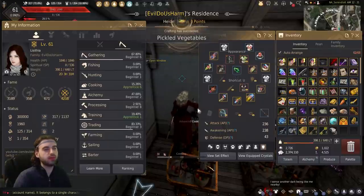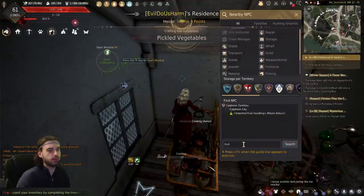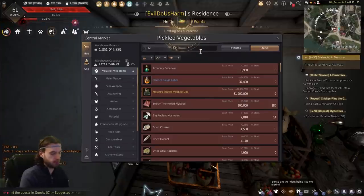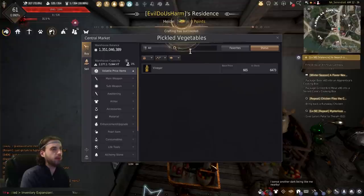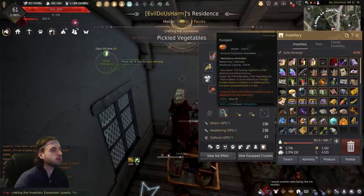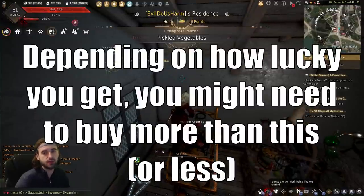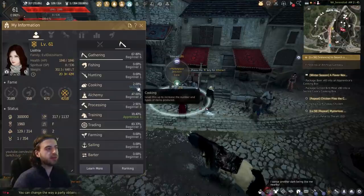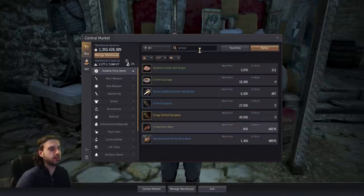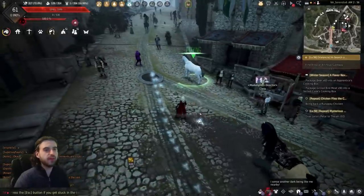If you don't want to go all the way to Calpheon, you can also buy pumpkin — also a vegetable and usually in stock, though slightly more expensive. We're doing 250 crafts, which means you'll need 2,000 pumpkins, 1,000 vinegar, 500 leavening agents, and 500 sugars. Head back to your cooking utensil and sit there — engaging gameplay experience. After reaching Skilled 1 cooking, go to a central marketplace vendor and buy whatever grilled bird meat and beer you need to finish off the boxes.